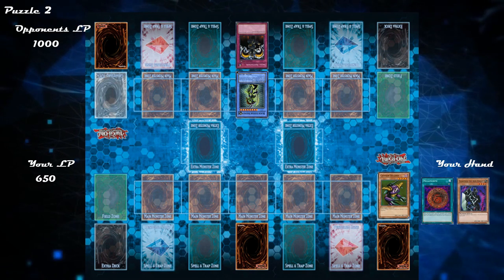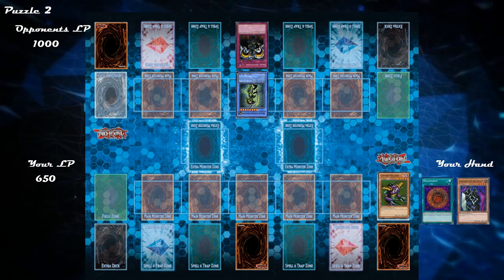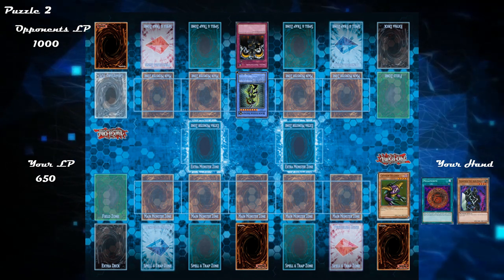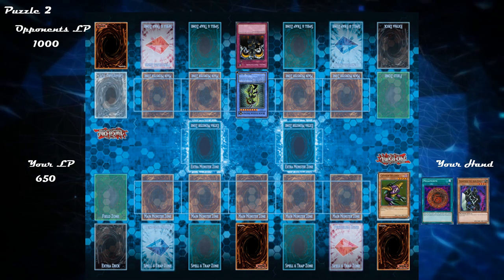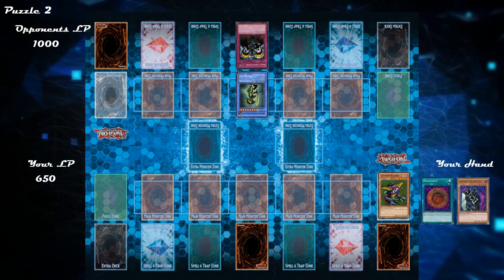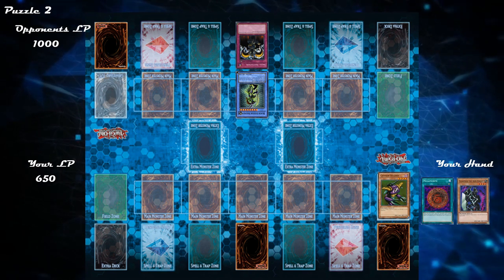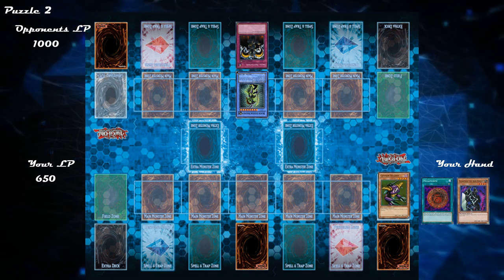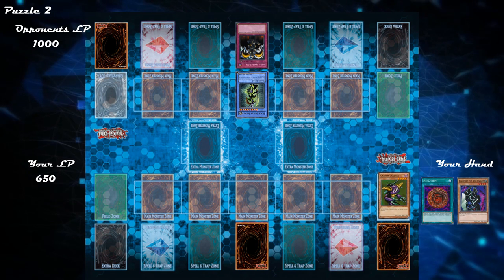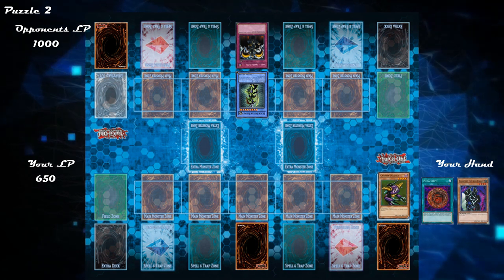Now that we understand all the cards in the puzzle, we can form a strategy. Your opponent has two threats: Blackluster Soldier and Skull Invitation. Unfortunately we have no spell or trap removal to neutralize Skull Invitation. We can't bring out Gearfried and equip it with Megamorph, because Gearfried's effect would destroy the Megamorph — that would only trigger Skull Invitation and cost us 300 life points. We also can't bring out Cannon Soldier with Call of the Haunted and equip it with Megamorph to deal with Blackluster Soldier, since doubling its attack only brings it to 2800, which isn't enough to take down the 3000 attack Blackluster Soldier.